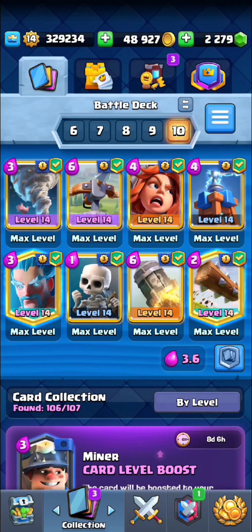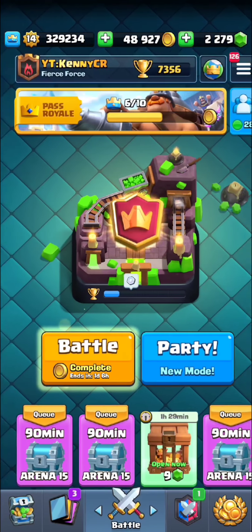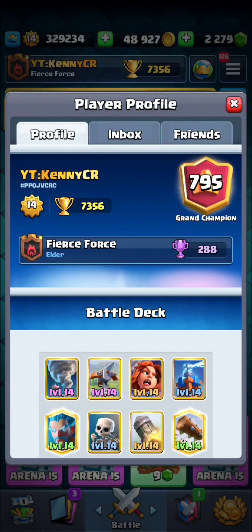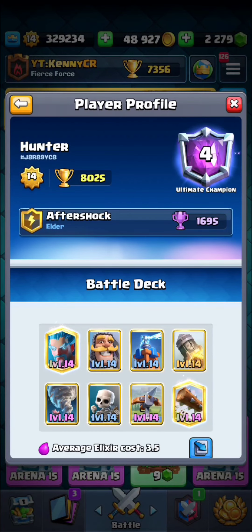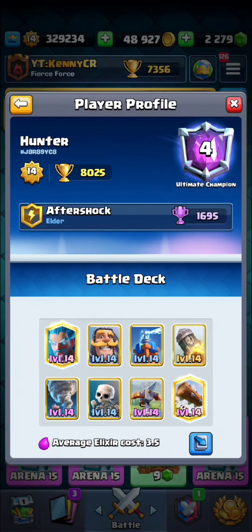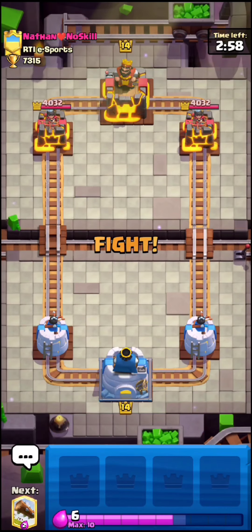What up guys, Kenny here and back to another video. We're playing end season ladder with Icebow 3.6 — I'm using the Valkyrie because I think it's good for this current meta, especially since Skeleton King is like the strongest champion right now. We're currently top 800 and I'm going to be trying to hit 7400. My friend Hunter is top three with Icebow — I'll link his YouTube channel, hunter_cr, down below. Let's get started.